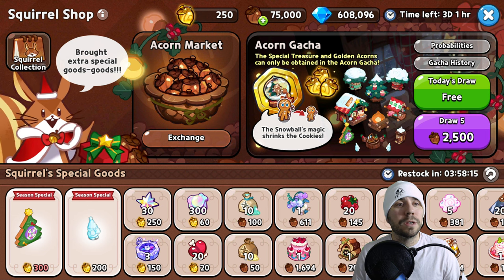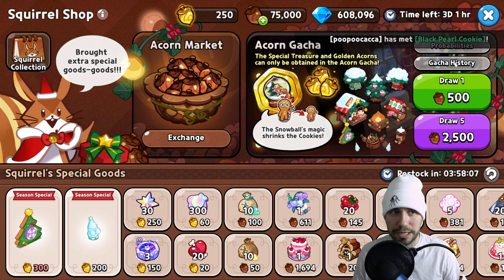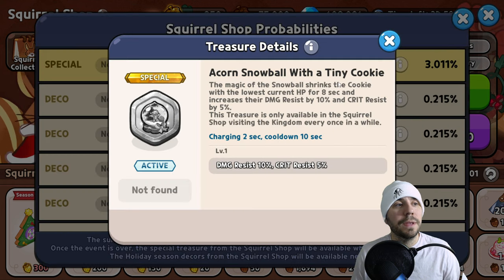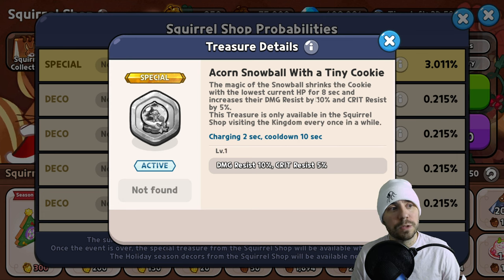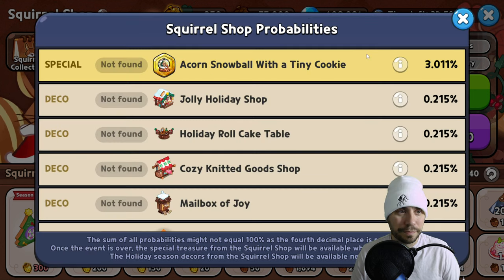Let's see what we can do. We're going to start with our free draw here today. If we look at probabilities here, we got a 3% chance to get the acorn with a tiny cookie. This is absolutely what it's going to do for us — gives you damage resistance 10%, crit resist 5%. The magic of the snowball will shrink the cookie with the lowest current HP for eight seconds and increase their damage resistance by 10%, crit resist by 5%. This treasure is only available here, for now at least.